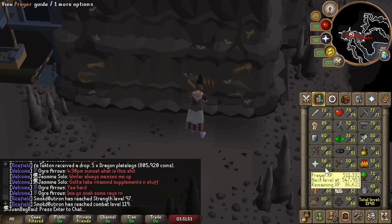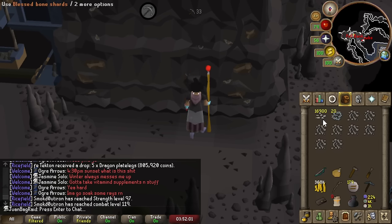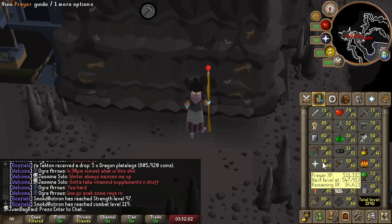We are now at 77 Smithing. I'm probably gonna stay at Calcified Rocks for at least 70 Prayer — it's getting really close. I already have like one or two levels to go.